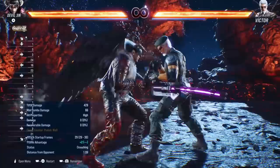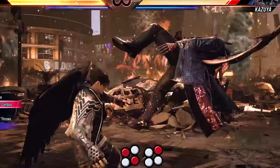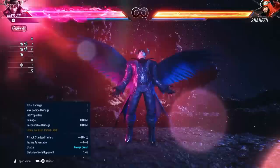I didn't test his combos much, but here's what you could do from an electric. He has a new extender — 1 plus 4-2 — which is really good for catching people who are low to the ground. At the wall, back forward 2-1-4-1 plus 2 is probably his new wall combo.